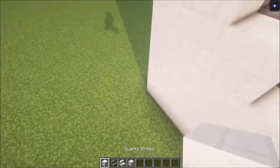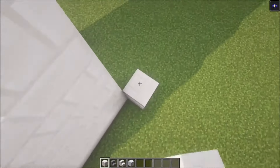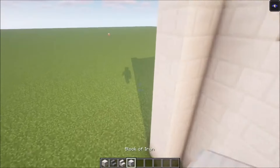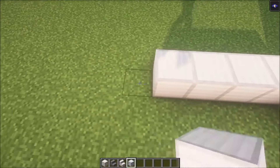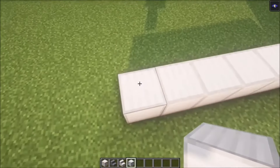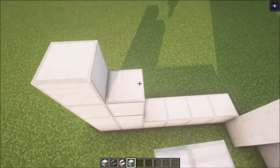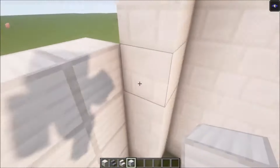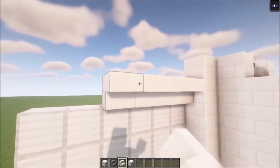Then you want to add two pillars on the sides like this. Add six iron blocks going that way — one, two, three, four, five, six — and go up four blocks in total, one, two, three, four. Then you can just fill this in afterwards and add some stairs going across.